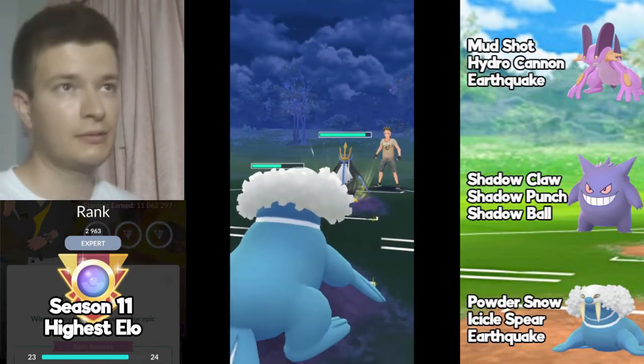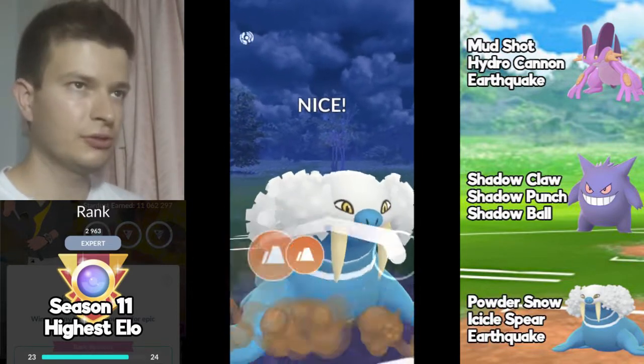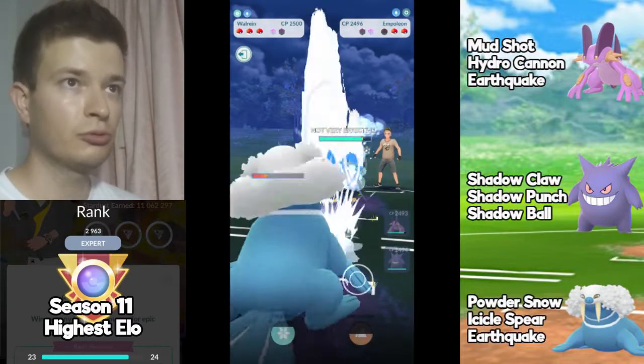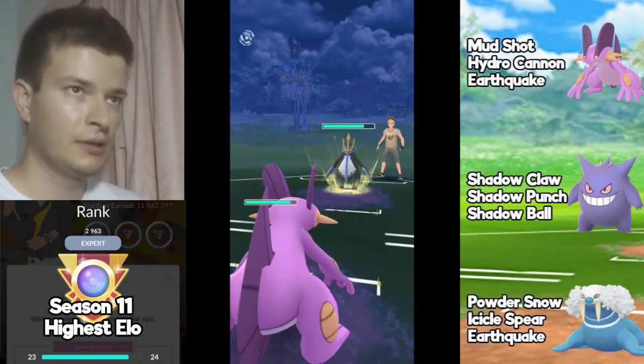Now it's Swampert again. I know this will be shield-packed so I don't have to worry. I'm going straight to Earthquake — I want those shields to land, and it got shielded. Here I'm going to swap for Swampert when the opponent just reached the charge move to absorb the damage and preserve the Walrein.